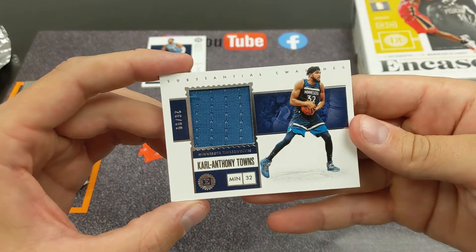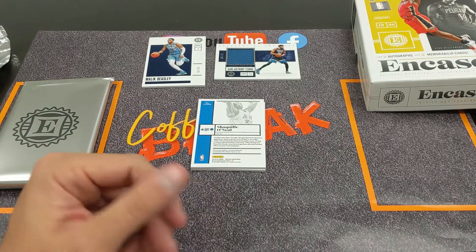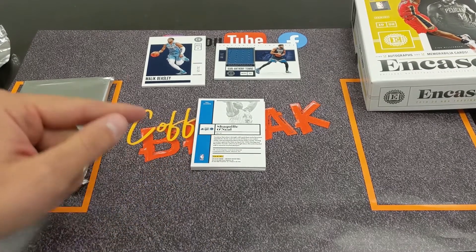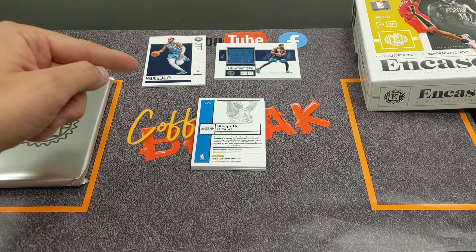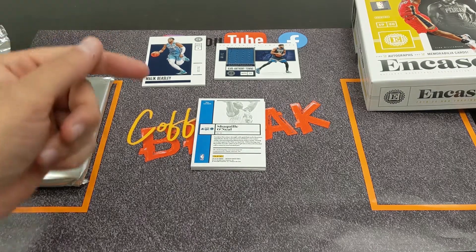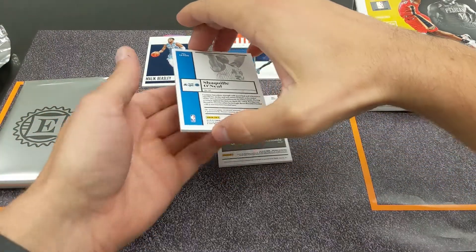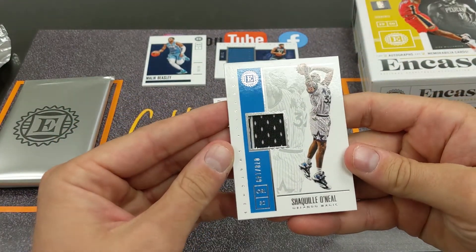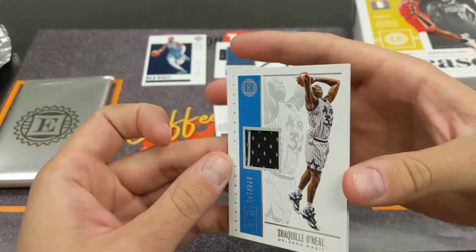Oh my god, a Shaq — that's sick! One thing I've noticed comparing these to the black box: the condition is a lot better. The black box cards were dinged and dented on the sides. Let's see if this is an auto or a memo. Okay, it's just a memorabilia card, but that's still a sweet pull — out of 149, number 78. Really nice card.